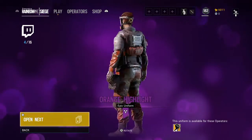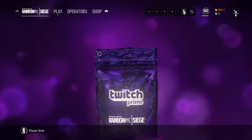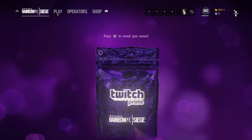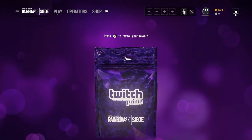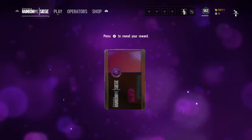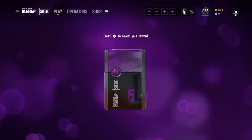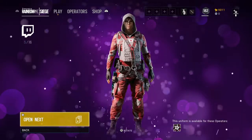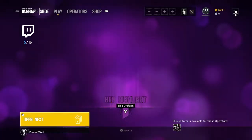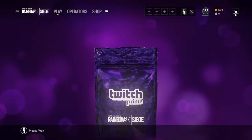Purple one — first purple, let's see what we get. Red uniform — not too bad, I got her helmet to match that too so she's gonna be full matching. Okay, nice. Another purple — I wonder if you can get dupes in this. I don't think so, I hope not, that'd be shitty. Red uniform for Hibana, alright.